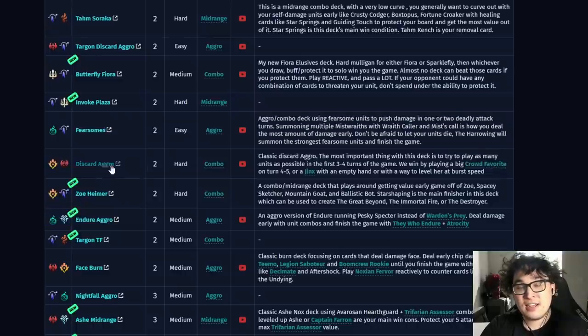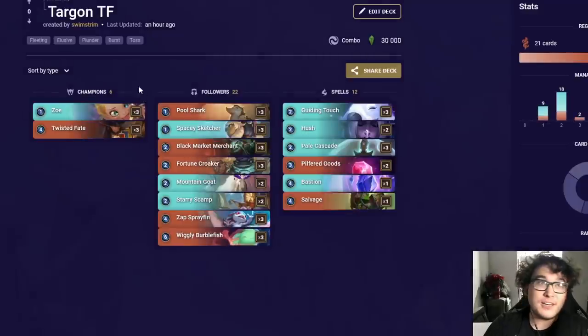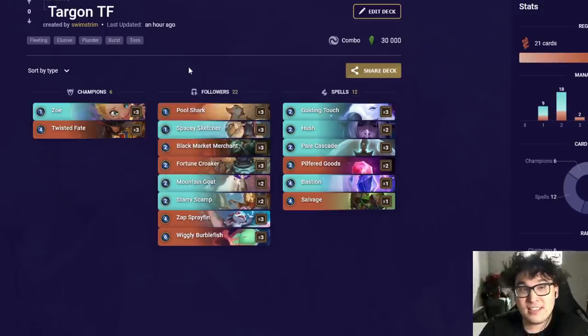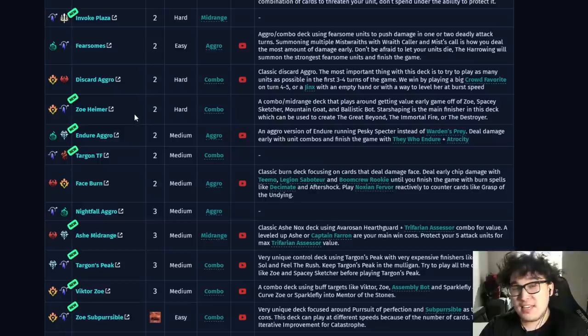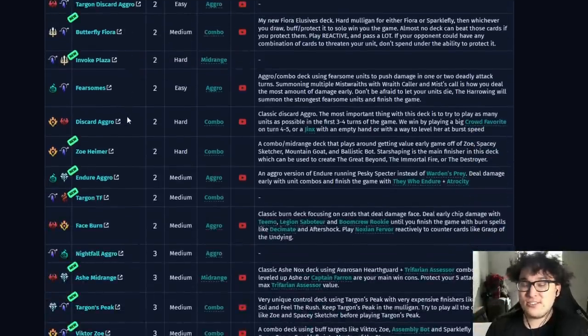I'm covering tier one and the high tier two decks for this video. As a sneak peek, I'm working on something a bit experimental: TF Zoe. It performed very well for me on my stream earlier today. I'm going to be refining it over the next few days on stream. It's definitely something safe to put in tier two for now — solid win rate — though I might end up removing it if it turns into a worse version of another deck. It's very possible I'll always want to be running Lee Sin instead, but it's got a lot of potential.